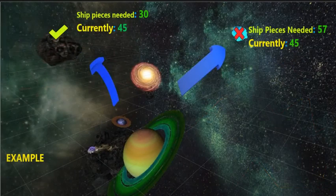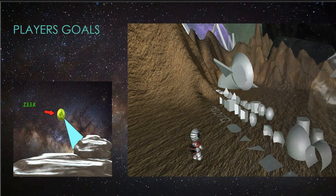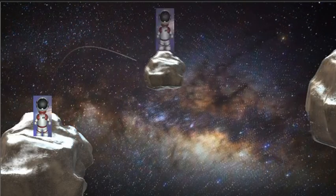The player cannot travel to the next planet until they've gathered enough of their ship pieces to actually continue. The main player's goal is to gather enough spaceship pieces to get through all three levels, and the player's secondary goals are solving the terrain based puzzles that hinder the player from reaching their spaceship pieces. But the ultimate goal of the game is for the player to get home.